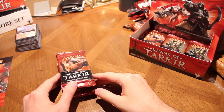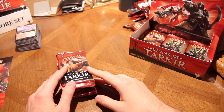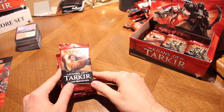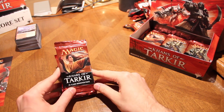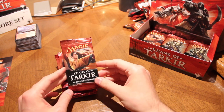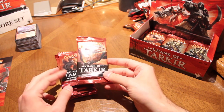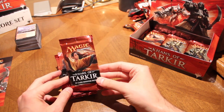Hey everybody, Rocks-a-Box here with part two of our Khans of Tarkir 7500 subscriber sponsored booster box giveaway. ABU Games has graciously decided to give us a booster box which we will give away in its entirety to you guys, with the first four winners winning the mythics, rares, and foils, and then a fifth winner will get the remainder of the box.